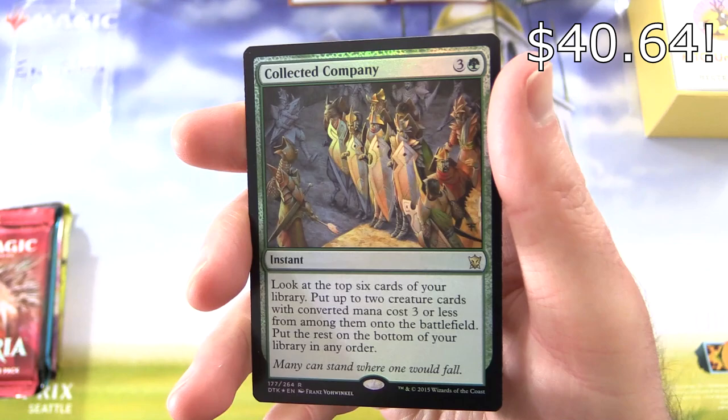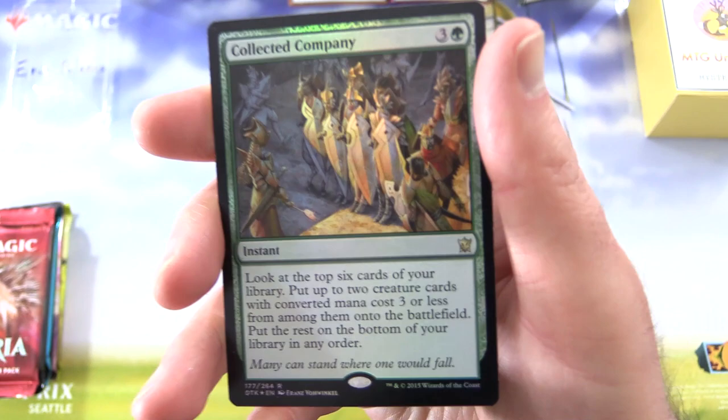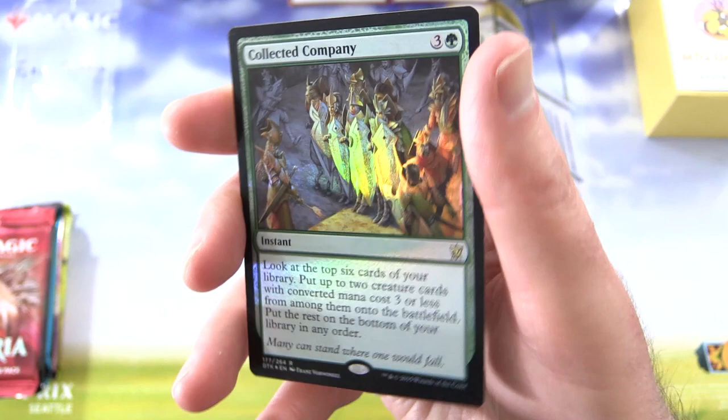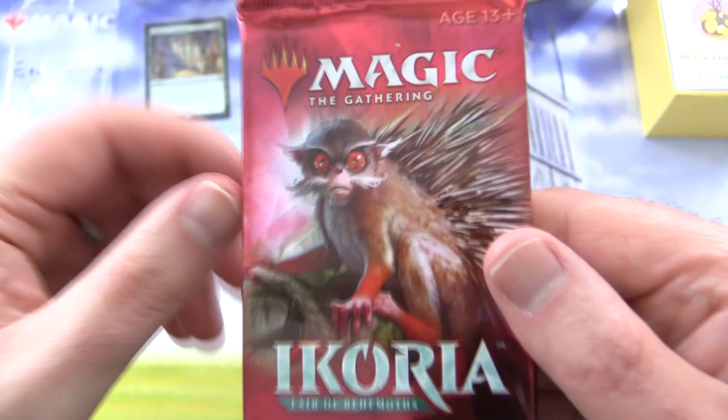We've got Collected Company — instant for four. Look at the top six cards in your library, put up to two creature cards with converted mana cost three or less from among them onto the battlefield, put the rest on the bottom of your library in any order. This is from Dragons of Tarkir. Awesome artwork there. And if you guessed that one, give yourself a pat on the back.